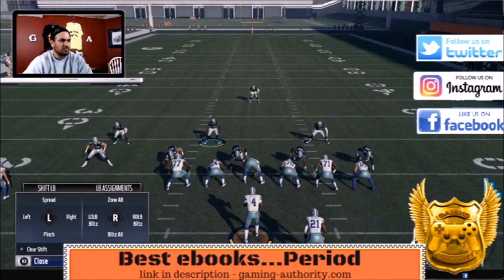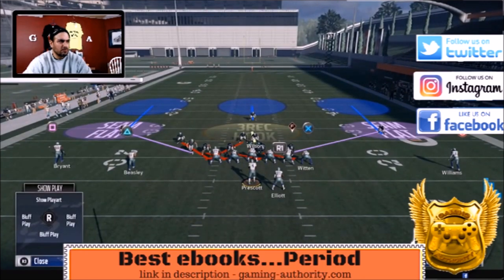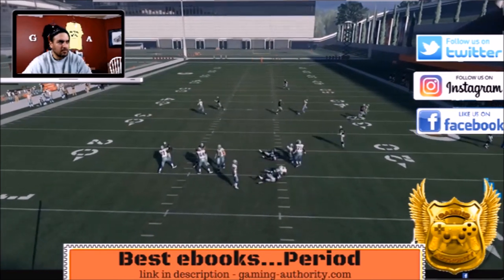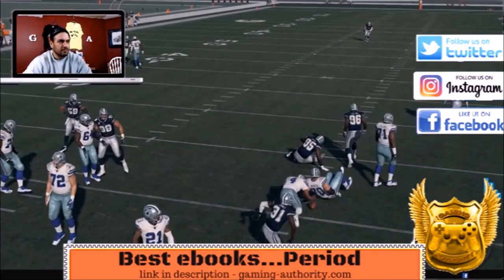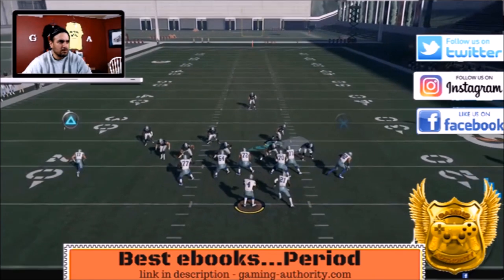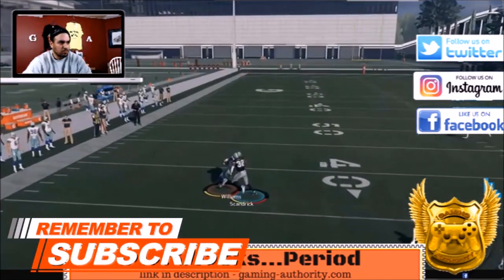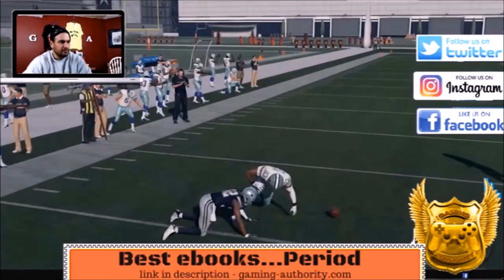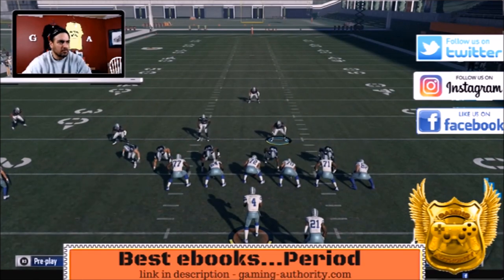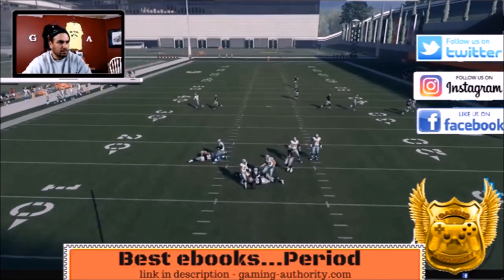I'm running the 4-3 Under SS Sam Crash Press against a shotgun with a running back blocking to the right. If the running back is blocking to the left, run it to the right. It'll be hard for your opponent to ID the mic because they could ID either the safety or the linebacker — both have potential to come in. Base align, pinch all linebackers. I also shifted the D-line to the left.